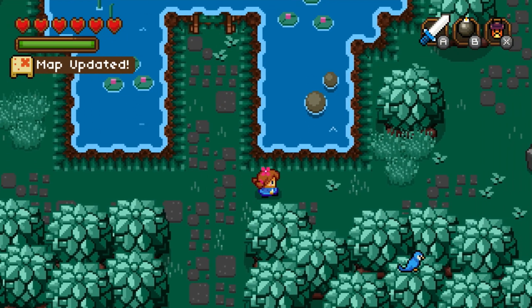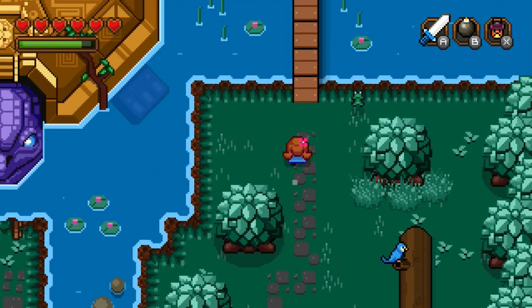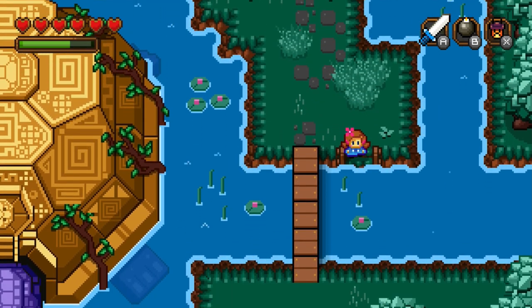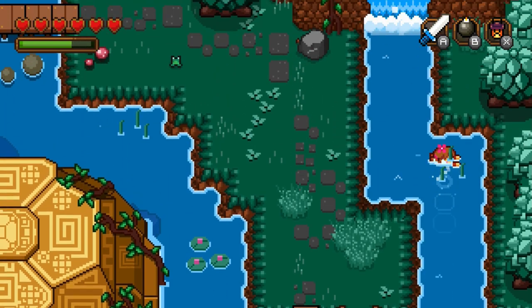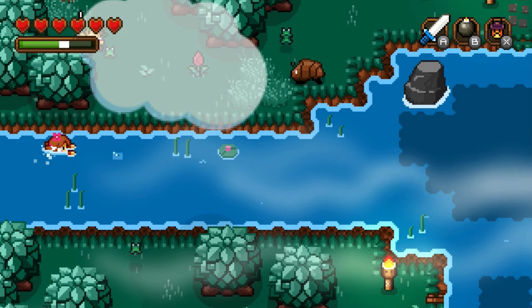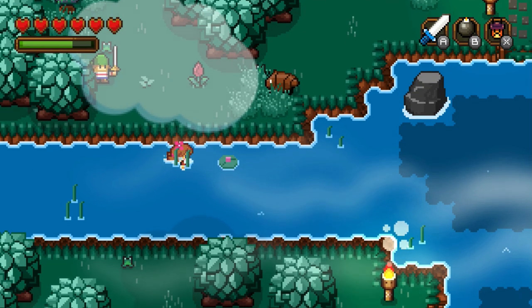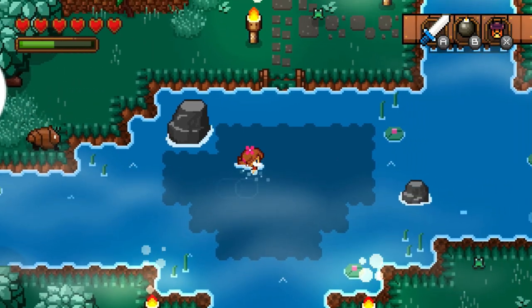All right. Well, we did that dungeon, that chapter. That's pretty cool right there. I'm going to take this. So basically, now we have access to all these swimming areas around here. However, I don't think I can... okay, so I have to go up there. Let me check the water over here. Where is this going to take me? See, this is the part that's a little complicated because I thought that if I want to get...